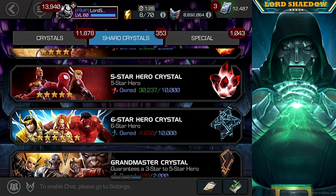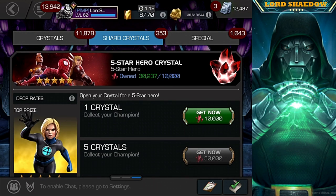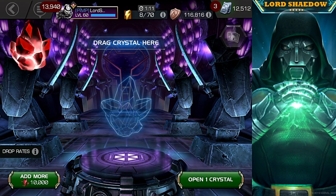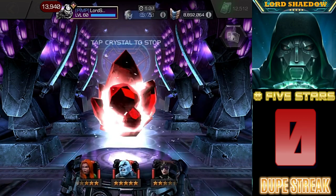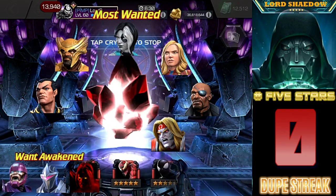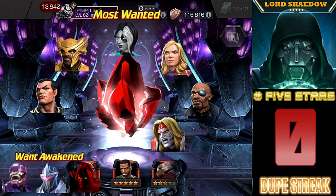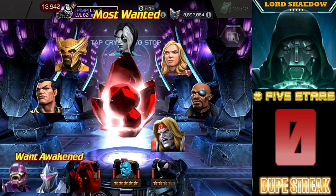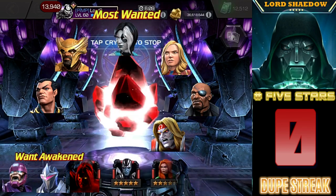We're going to start with the basics so I don't accidentally open up the featured — the only featured crystals I ever open these days are from the Sigil. I'll pop up the dupe counter. The champions I want most: Namor, Heimdall, Domino, Captain Marvel Movie, Nick Fury, and Omega Red. Bottom left are champions I have that I want to awaken: Sentinel, Dark Hawk, and Void — I just recently got Void.